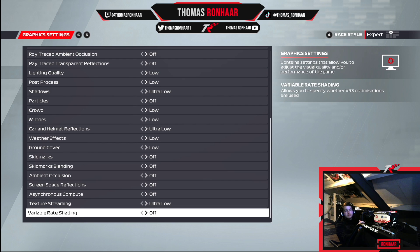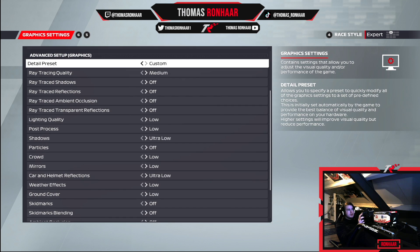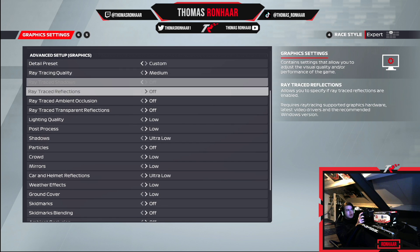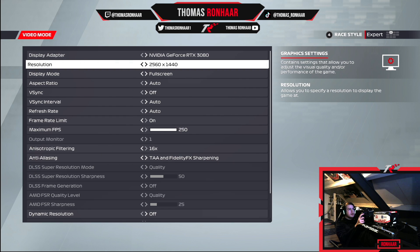I have everything set to the lowest possible graphics settings. A lot of league racers and eSports drivers use the lowest possible option. Maybe if you're doing career mode I'd recommend higher settings — medium or high. But if your PC can handle high settings, make sure these four options are all off, because if they're on you'll lose FPS and it basically ruins the quality of the game. So in general just have those four off.